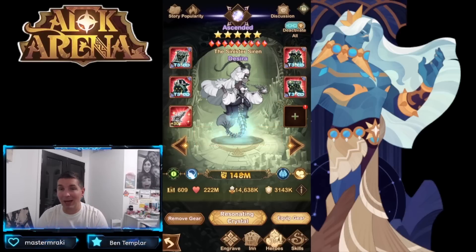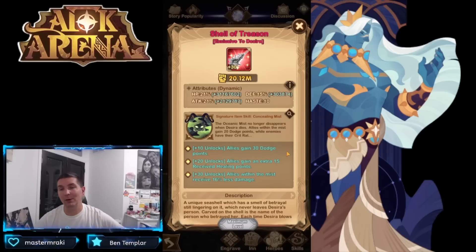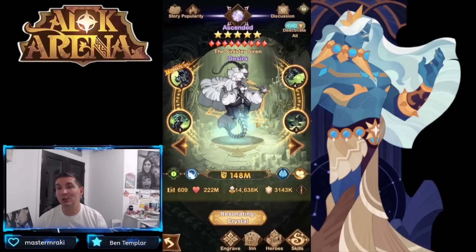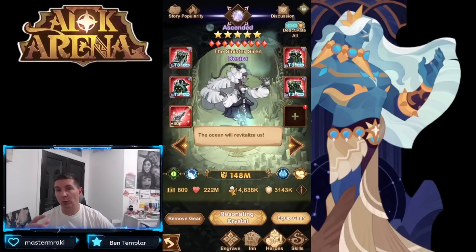Desire is the second support hero we got for the Graveborn faction — they absolutely needed her. She has a very interesting toolkit: allies gain dodge, extra resource, and damage mitigation. Plus 30 signature item is absolutely recommended. Her signature item creates an oceanic mist where enemies cannot receive a majority of buffs from allies, and enemy targets are cursed with one mark of hatred every three seconds — reducing attack rating and accuracy points.